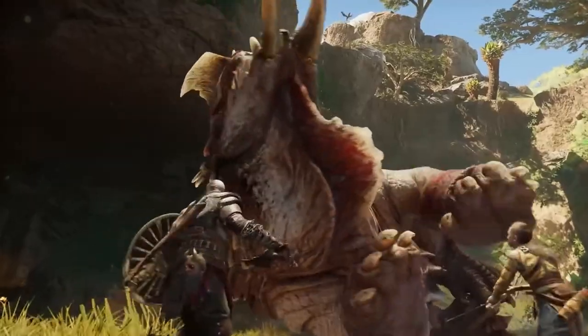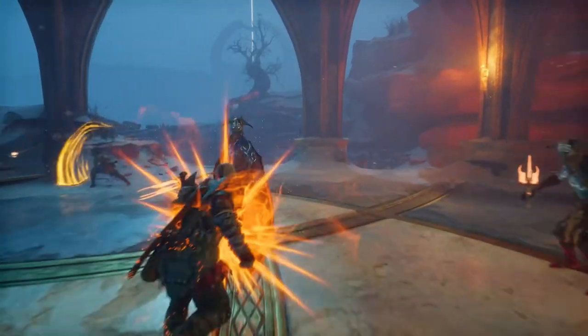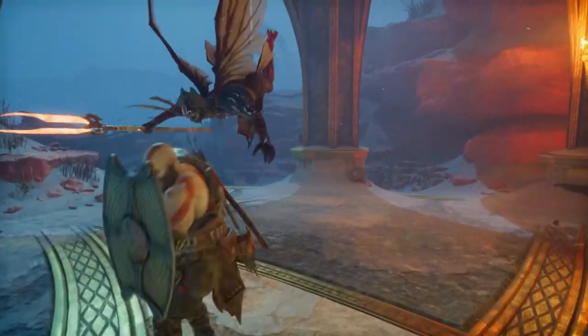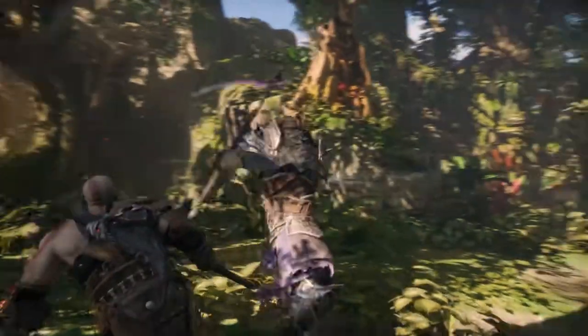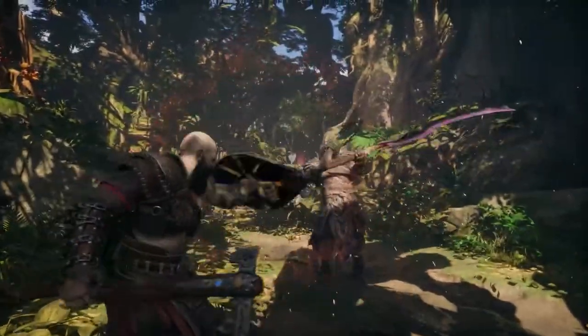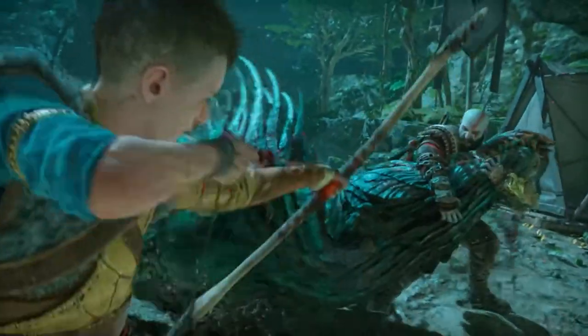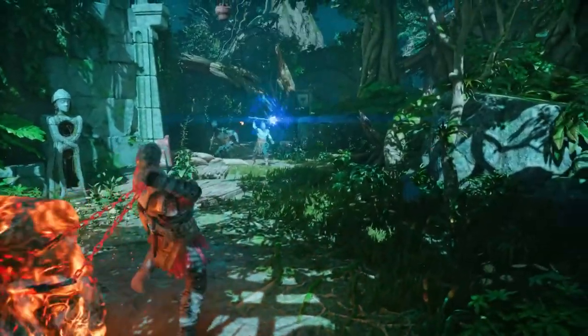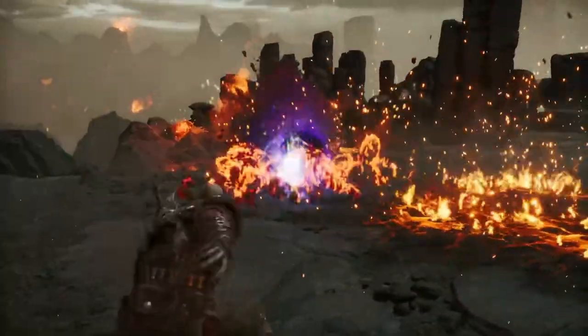God of War Ragnarok had only just released, and undoubtedly there are plenty of secrets to discover within. But one of the first we encountered was this bit of dialogue between Kratos and Mimir, his talkative companion. Anytime Kratos is doing something mundane, Mimir will talk to fill in the space and offer some characterization. As far as we can tell it's all randomly triggered, but one of the sequences is this.